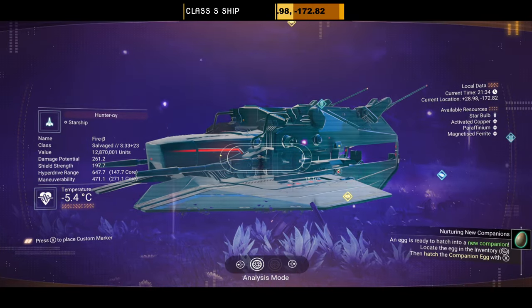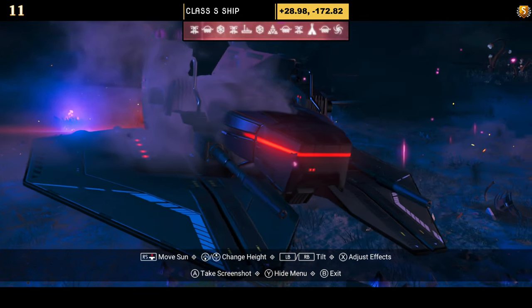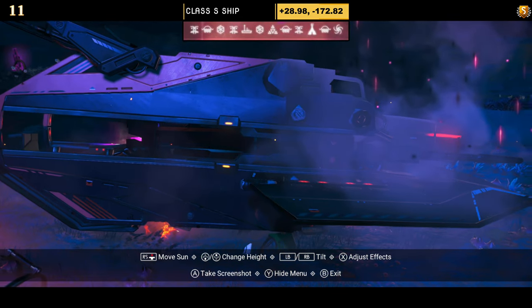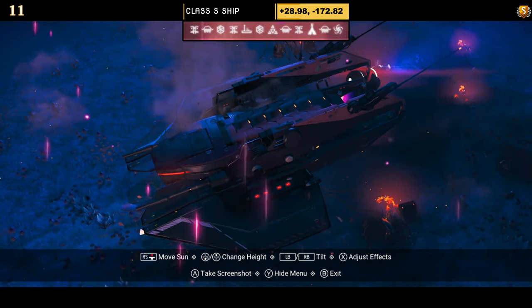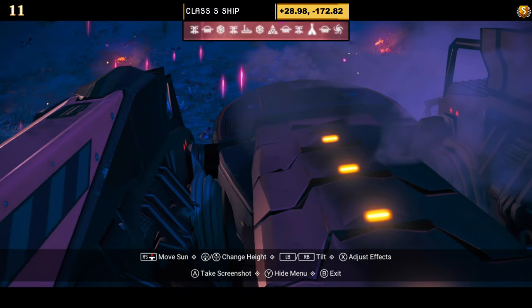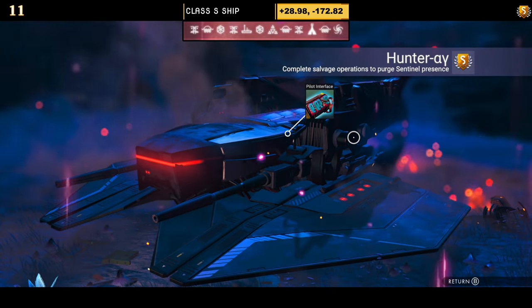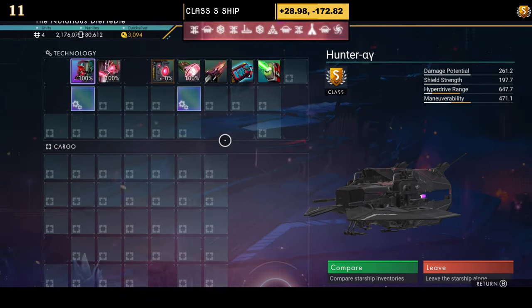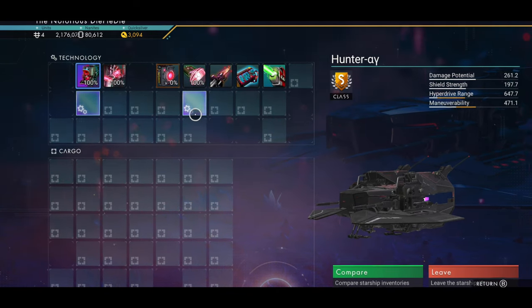Number eleven is another red and black hauler with a solid base on the bottom, prongs on the top of the rear section, and one single layer of wings on the side — pure black, which looks great. The ship looks amazing overall. Supercharged slots show two on the left and one on the right, with the possibility of three grouped on the left once you unlock the fourth.